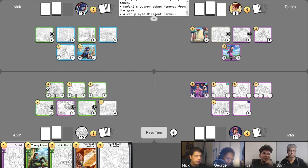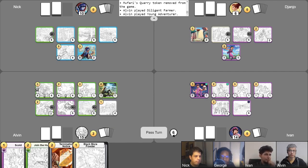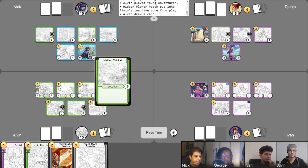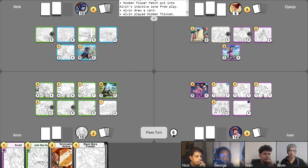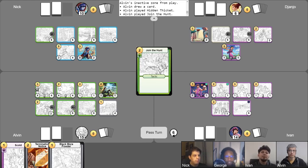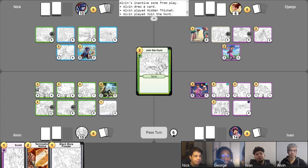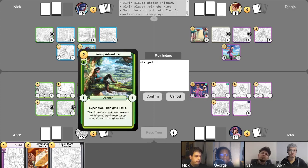And of course, because I'm immediately going to attack and have Mufari hunt and slay another Mufari's Quarry, when he's removed, I will score myself another five points. I'll play Diligent Farmer — one, two — and then I'll use this ability to go back up to four. And then I'll play Young Adventurer, and I'll go ahead and abandon this to draw a card. And then I'll play Hidden Thicket. And I will go ahead and play Join the Hunt on the Adventurer — so he'll become ranged and become a 2-2. And then I'll use Survival Training on Young Adventurer so he'll become Resilient and get plus one, plus one. And then I'll use Young Adventurer's Expedition to get an additional plus one, plus one. So now he has a 4-4 ranged and resilient. He's back on his adventure.